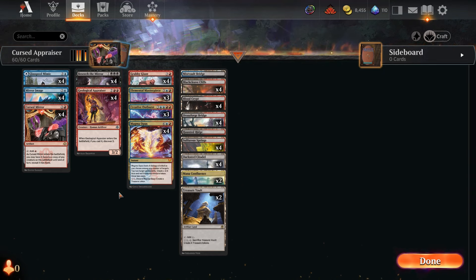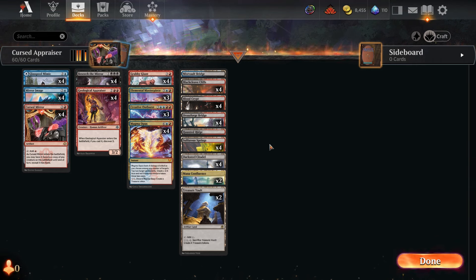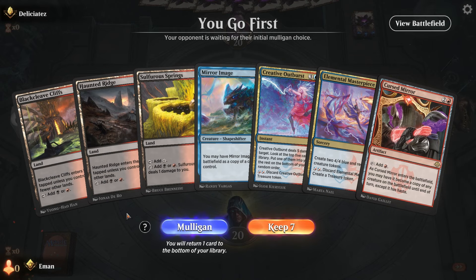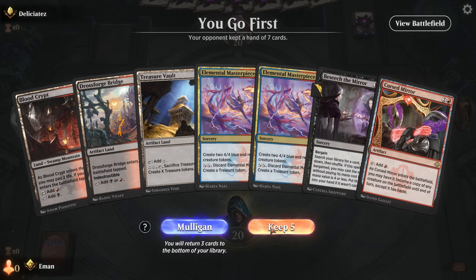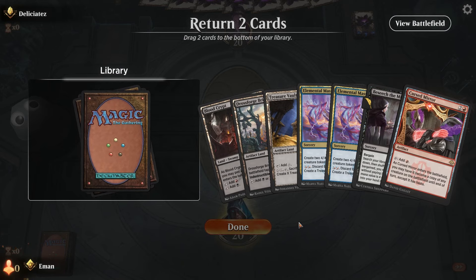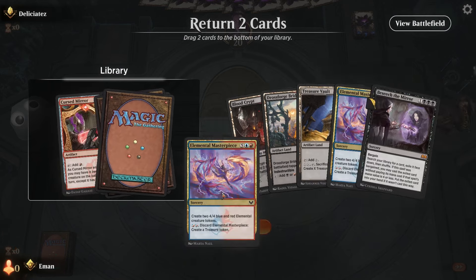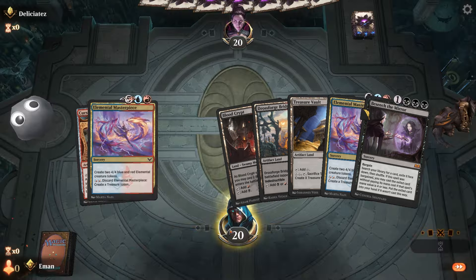The idea of the deck is to get turn three wins — attack for lethal damage on turn three by comboing off with Geological Appraiser and Cursed Mirror. Let's jump into some games. Game one: Cursed Mirror and Geological Appraiser combo — no enabler in the opening hand. There is a Beseech though, so we'll throw back the Cursed Mirror and one other card.